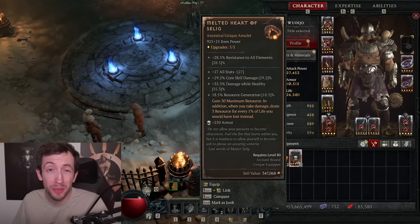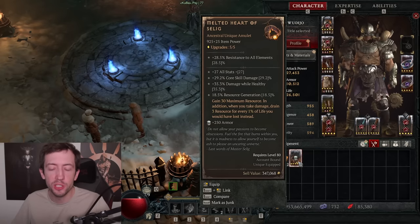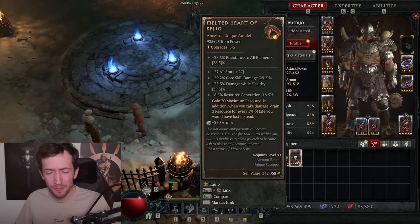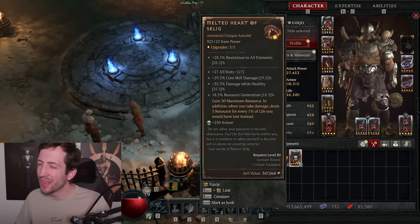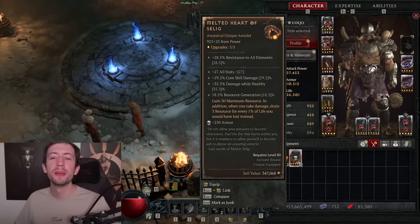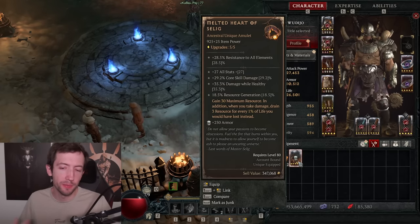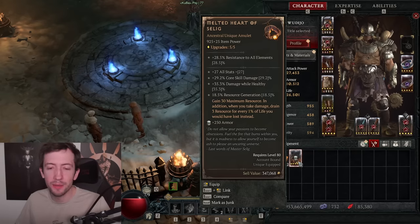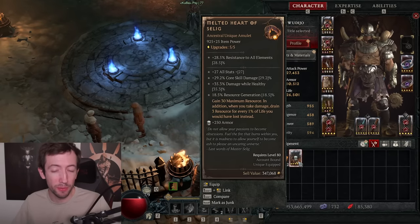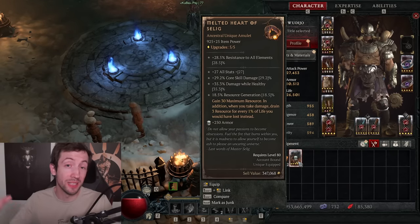I'm back with another Diablo 4 video and today I want to talk about the Melted Heart of Selig. I keep getting a lot of questions about this item — people ask what build does it fit — and typically my answer was not really anything. Looking at the stats, they're pretty horrible outside of the resource generation, and you give up your amulet slot which is usually very important for aspects like Disobedience or a buffed offensive aspect. You get this resource shield effect where you spend your resources instead of life.